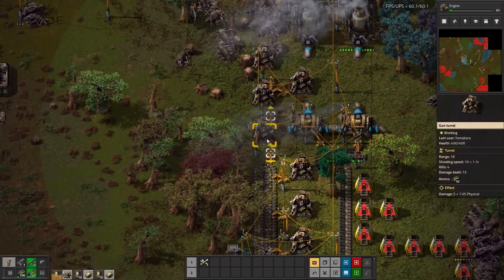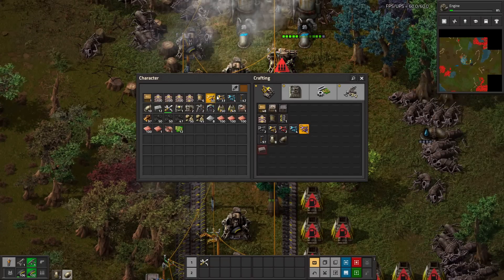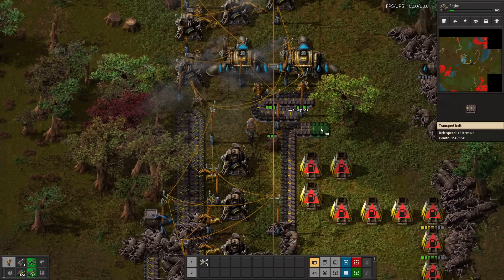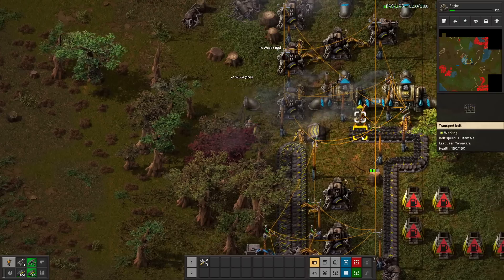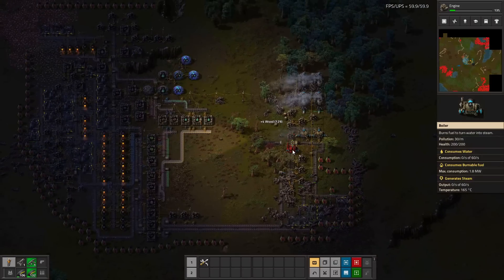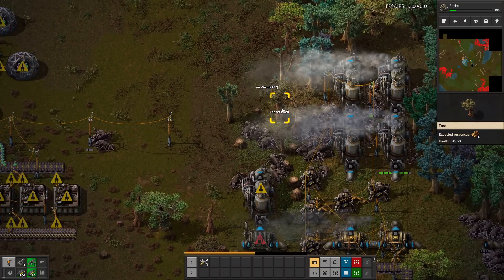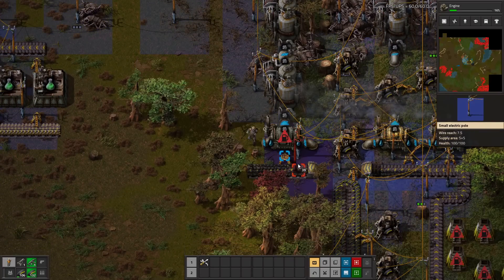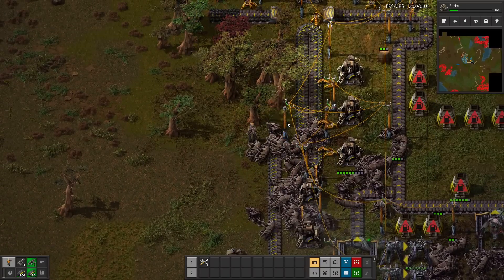Kind of a mess of turrets here. I think if I run this way instead - go this way, do an underground. I'm going to start putting the power closer to our base. This is a beautiful factory. We're showing the biters who's in charge here. We realize we just disconnected the power there - no problem, throw that there. So ammo is backing up on us - this belt is completely full, which is awesome.